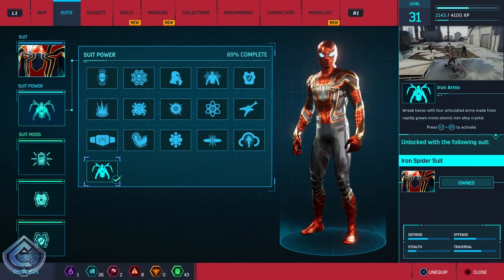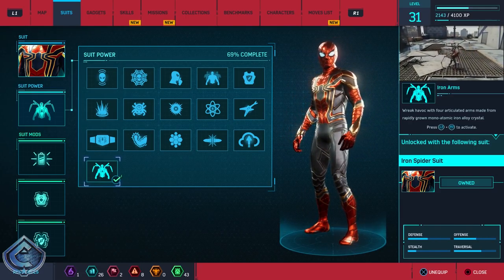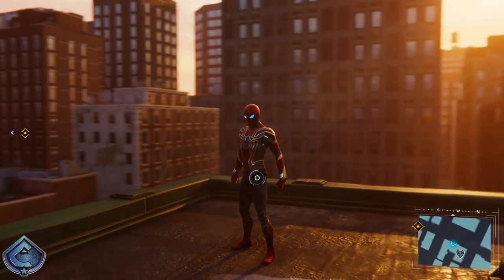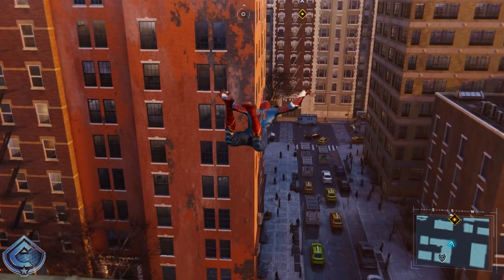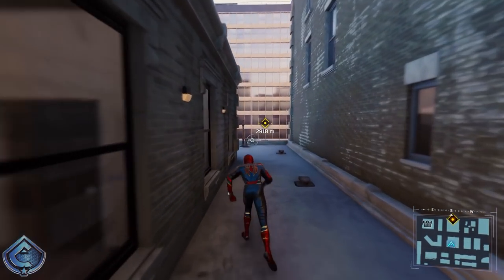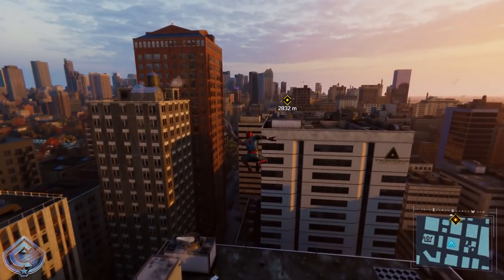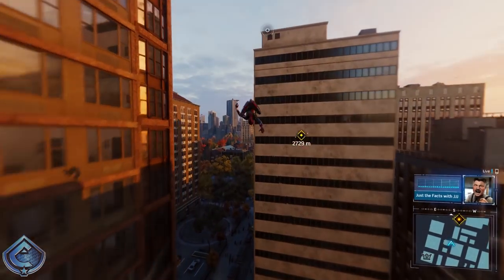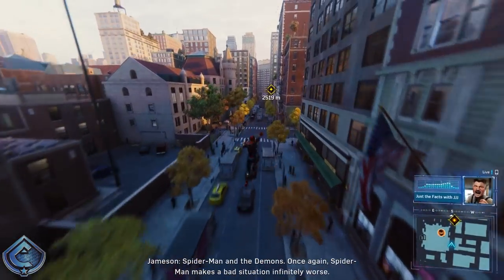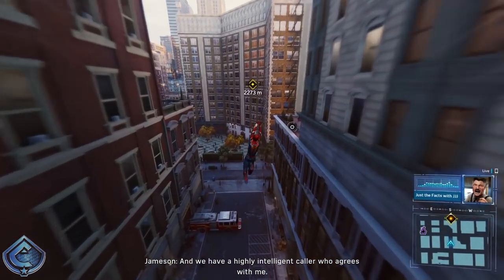Yes, it is confirmed — we got some spider legs action with the special ability of this suit. We're definitely going to keep this as the suit power, because we've got to see how that's going to look in action. I have been waiting so long to finally see this suit in game and to be able to use it. It looks fantastic. We're heading over to Octavius's lab — some new developments there — so let's head on over and get some sweet web-swinging action with this awesome suit.